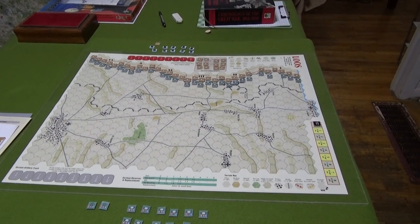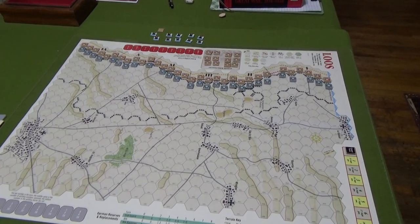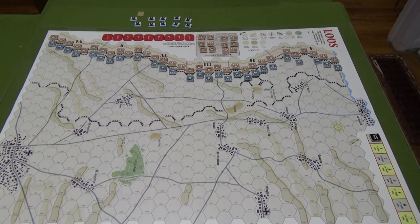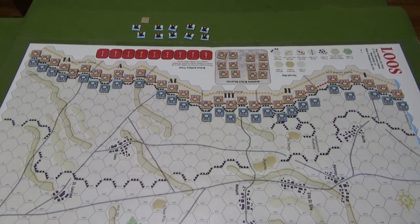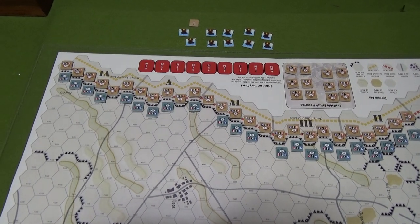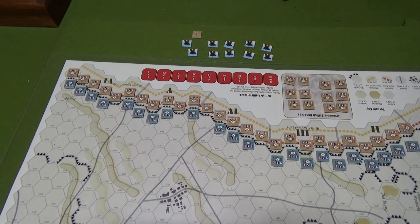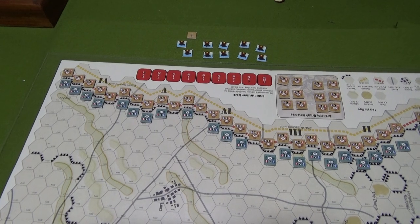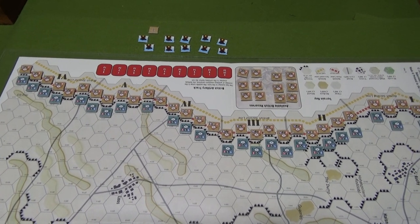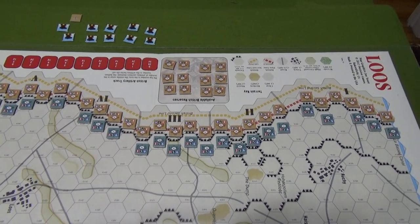Alright, so I've more or less set up the beginning for the Battle of Luz. I didn't go and take a look at the order of battle and what the setup was for the armies. Sorry if there's a glare, I'll try to avoid it. For the Germans, I was not allowed to stack, and every hex in the front British frontline had to have an enemy zone of control, so I more or less did that.